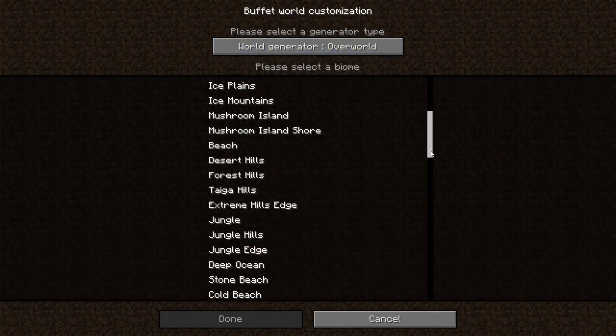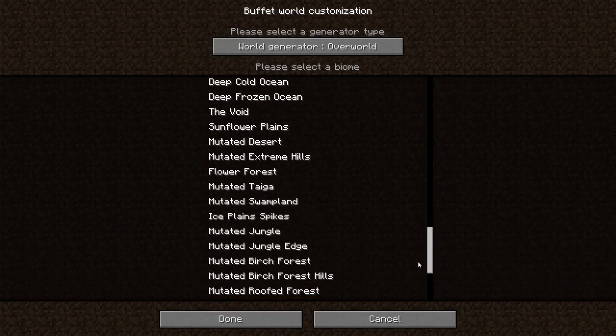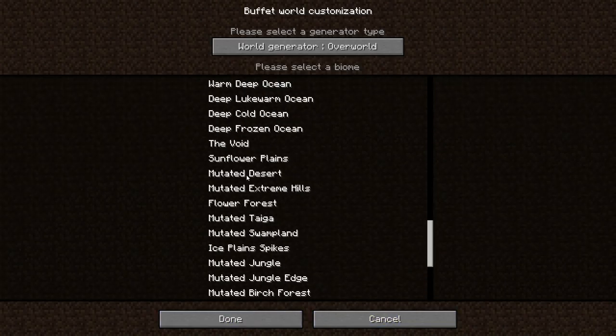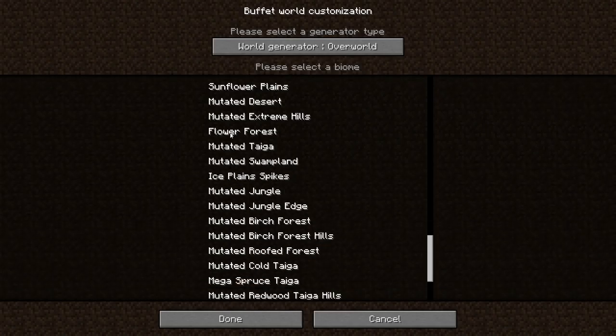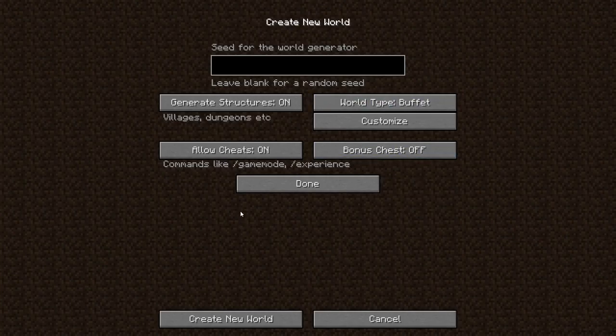We can use different world generators and choose from all of these biomes. If we want a world that is just desert hills, we can do that. If you look through all these, there are these mutated biomes down here — I'm not sure what all the mutated stuff is, but I was just in a mutated swamp. Let's go with Mesa Bryce and find out what that is.